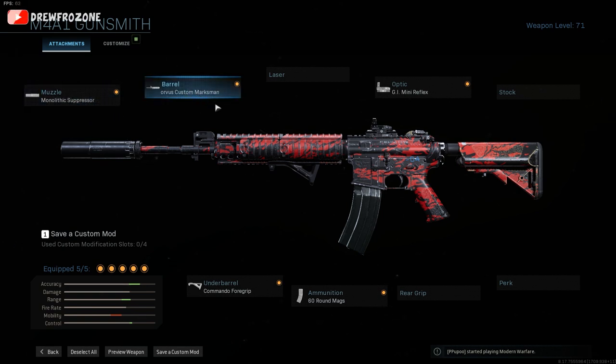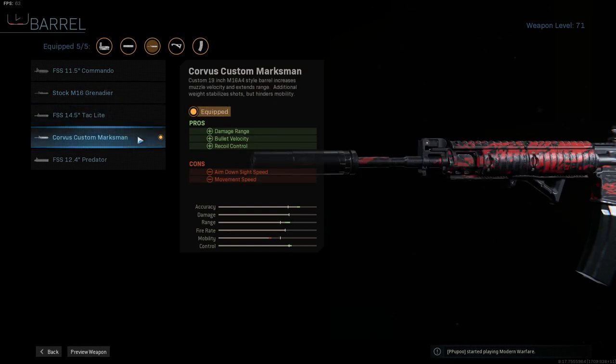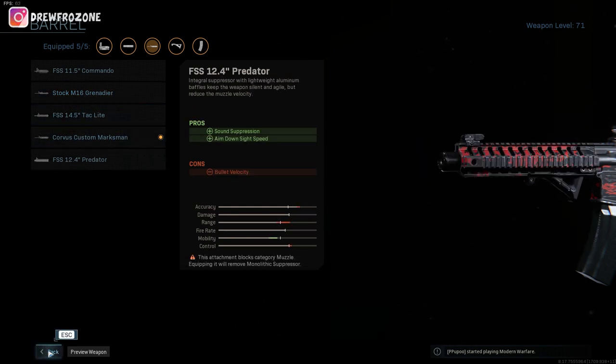So we've got the Monolithic Suppressor and the Corvus Custom Marksman. A lot of people also like using the Grenadier barrel. After using both, I think I like both, but the Corvus Custom Marksman is a little bit better for me because you do lose a little mobility with the Grenadier. That's why I've been choosing the Corvus Custom Marksman — but make sure you try both out, it's kind of a personal preference.